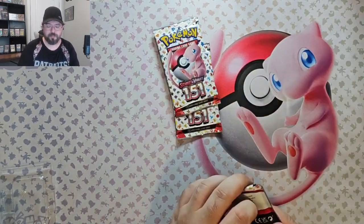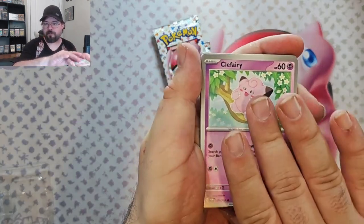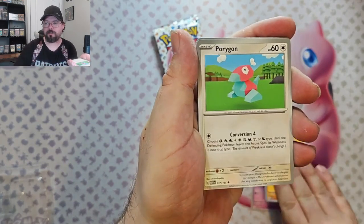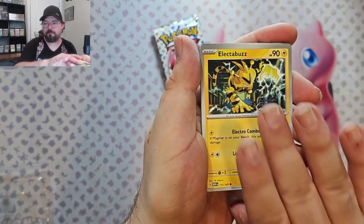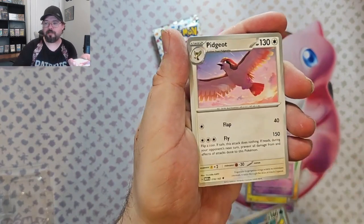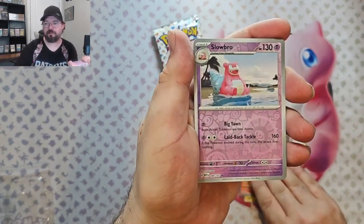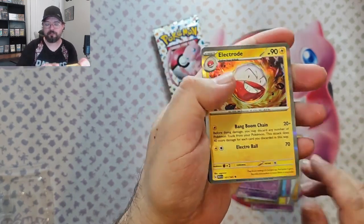Pack 2. We got Clefairy, Machop, Omanyte, Electabuzz, Hypno, Porygon, Psyduck, Psyduck, Psyduck, Moltres reverse, Slowbro reverse. And an Electrode foil.